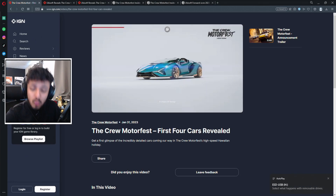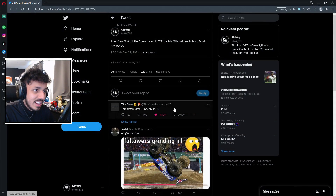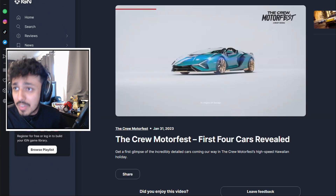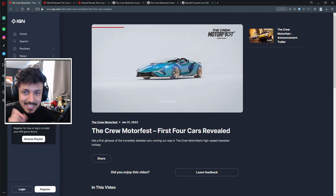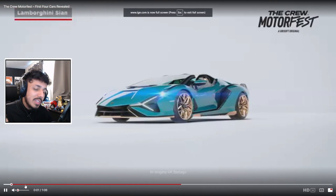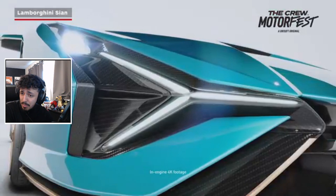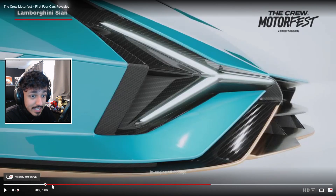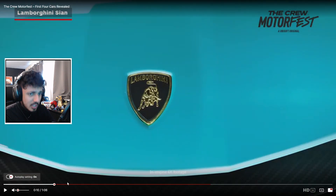First and foremost, we have all the cars from the original Crew Motorfest reveal trailer. In that reveal trailer we saw the Lamborghini Sián, which I think it's safe to assume will be the cover car of the game. In the promotional material released on IGN with the trailer — which I believe came out January 31st — we got the Lamborghini Sián, which I'd assume is in the Hypercar class.